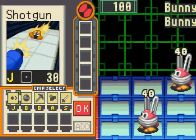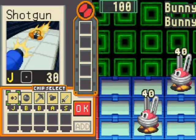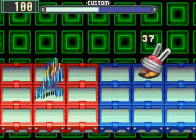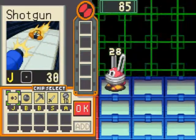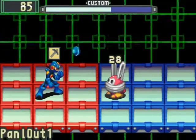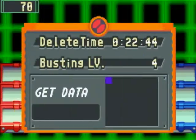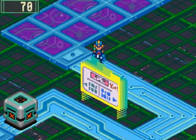Down here is a new enemy — Bunnies! 40 HP, they do 15 damage, and give you the Zap Ring 1 chip. They are Elec-type — the first elemental enemy we're introduced to in this game. Their main thing is jumping around the field, and if they hit you with a Zap Ring, you're paralyzed — you cannot move but you can still take damage. That was a prime example right there. It's different from flinching, where you'd be invincible for a short period.